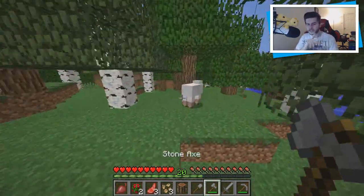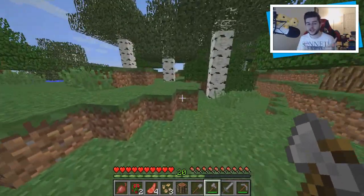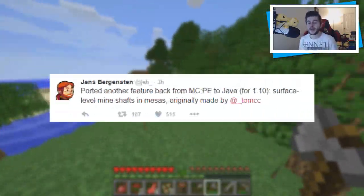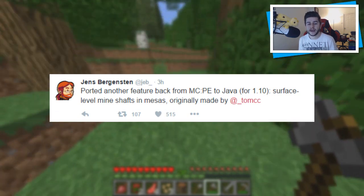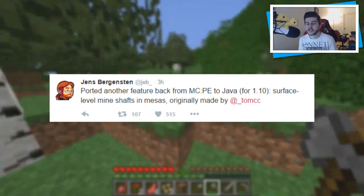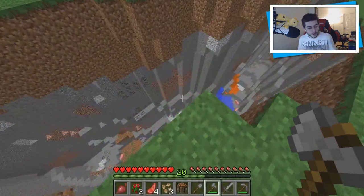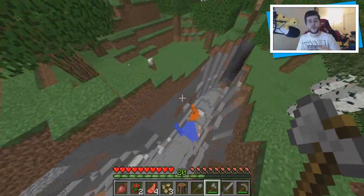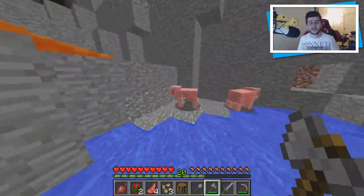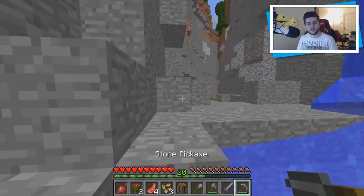Some interesting news: Jeb said he ported another feature from Minecraft Pocket Edition back to Java for 1.10 — surface-level mineshafts in mesobiomes, originally made by ToMaster, a Minecraft Pocket Edition developer. Towards the end of this video I'm going to jump on my tablet and show you exactly what that is, because it's one of the best features ever introduced to Minecraft and I'm so happy it's coming to 1.10.